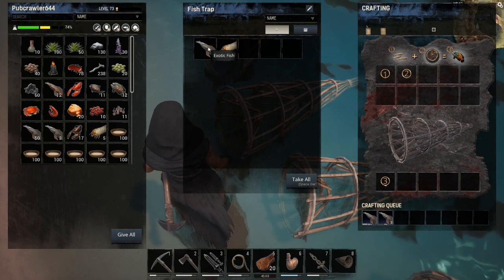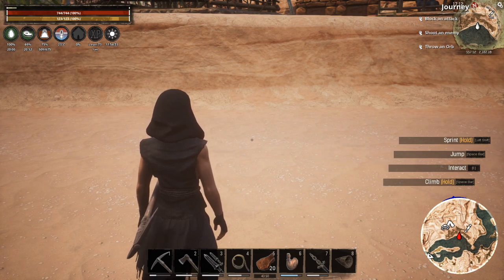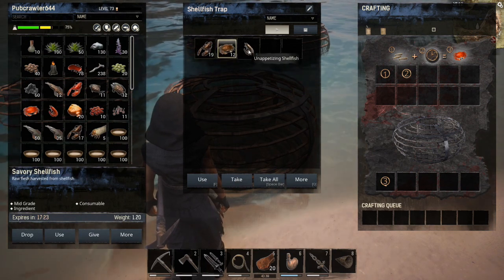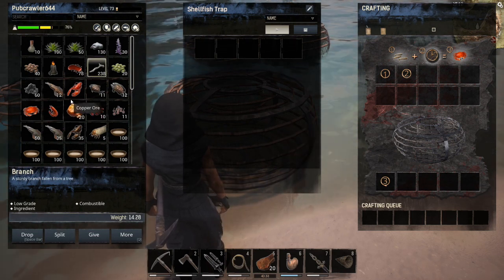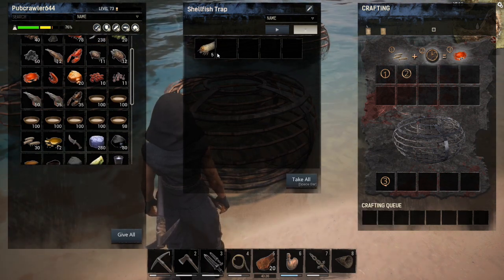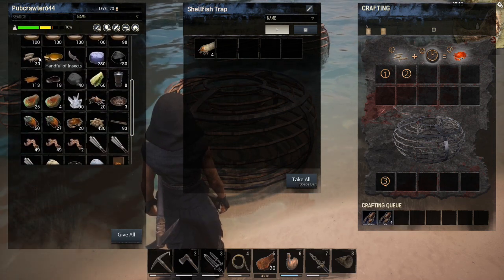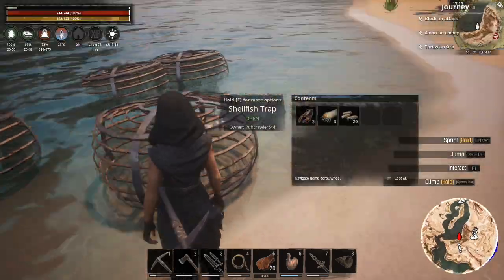If you want to target exotic fish for your bears, or just want better food, that's what you need to do — use grubs. Now the second thing we need to look at is the shellfish trap. We have three types: exotic, savory, and unappetizing — pretty much the same as fish. Grubs will immediately start getting you exotic shellfish, and insects will start getting you unappetizing shellfish.